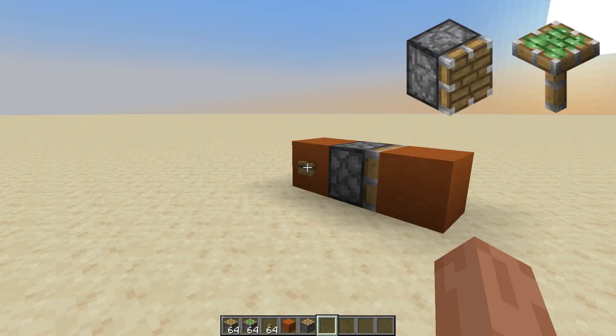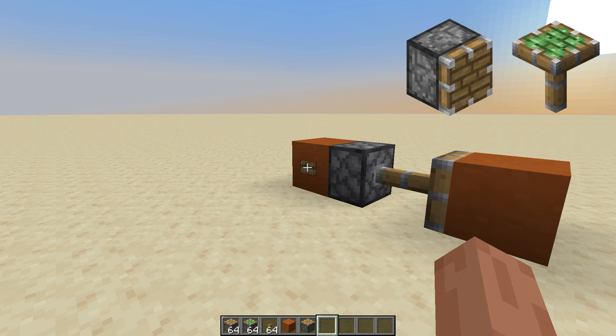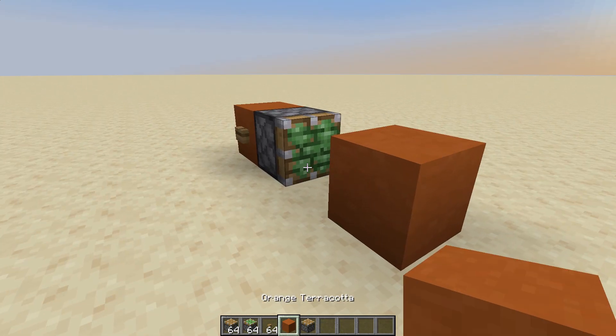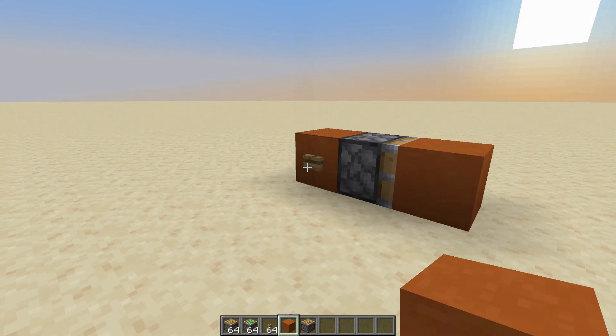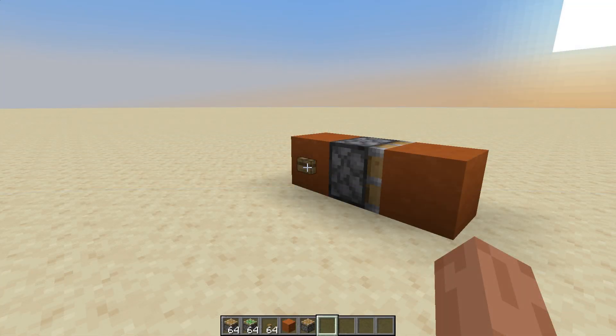Other key components and their uses: pistons. There are two types — regular and sticky pistons. Both can push up to 12 blocks in any direction. Sticky pistons can also pull or retract blocks back.